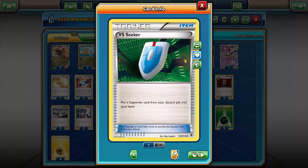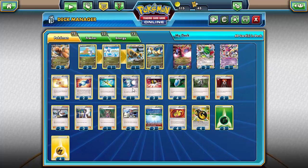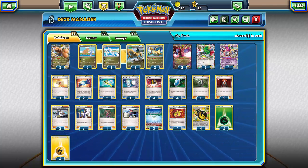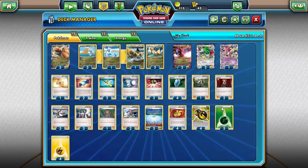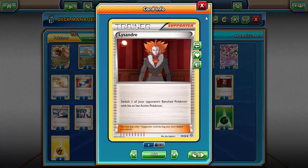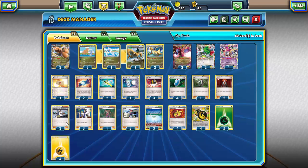We're also running three Ultra Ball to get everything out, four VS Seekers as our item card to use anything in our discard pile. Running one AZ — it's like a Super Scoop Up except you have to discard the Double Dragon energy, so it's not ideal. Mostly we use it for the Shaymin, to clear a spot, or for the Max Wind Dragonite to get the whole line back in hand.